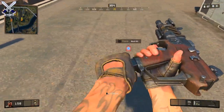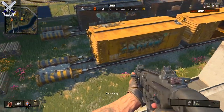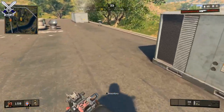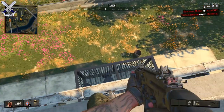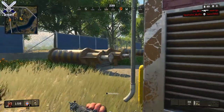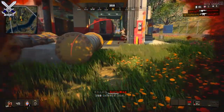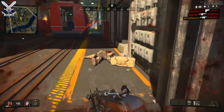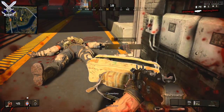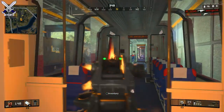The supply drop comes down about every time the storm circle moves. There's a big giant plane in the sky that comes down again usually every time the circle moves, and it's actually a supply drop containing fully kitted operator weapons, ammo, health, etc. These supply drops are very good in the game, however they're a tiny bit hard to spot, and there's no indicator that tells you exactly where a supply drop is going to come down.